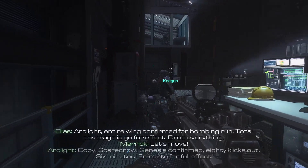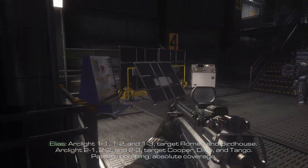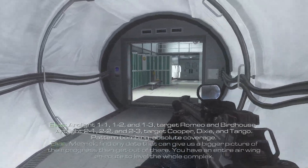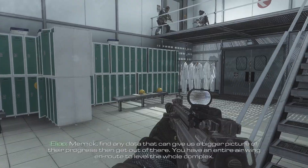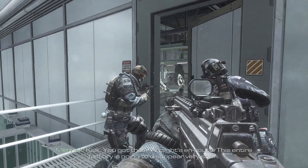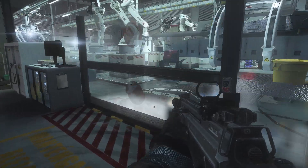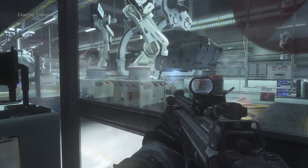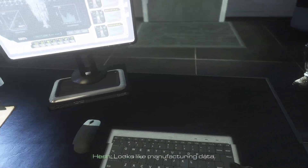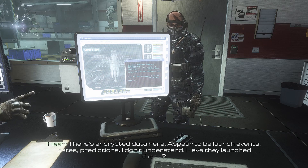Copy, Scarecrow — genesis confirmed. Eight clicks out, six minutes on route for full effect. Mark light one-one-two and one-three. Target Romeo and Birdhouse. Mark light two-one, two-two, and two-three. Target Cooper, Dixie, and Tango. Pattern bombing, absolute coverage. Merrick, find any data that can give us a bigger picture of their progress, then get out of there — you have an entire air wing on route to level the whole complex. Copy that. Kick, you got that? Mark light's on route. This entire factory's gonna disappear very soon. This is it — find the data quick, we need to move. Looks like manufacturing data. Satellites label is 24. How many are there? There's encrypted data here — appeared to be launch events, dates, predictions.